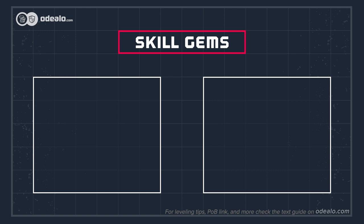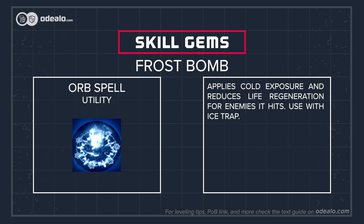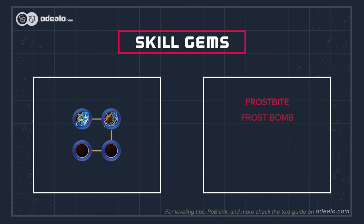Link ice trap with Swift Assembly, Multiple Traps, Added Cold Damage, Trap and Mine Damage, Advanced Traps, Inspiration, Hypothermia, Charged Traps, and Cluster Traps support gems. To deal more cold damage, use Hatred aura. Frostbite curse and Frostbomb are used to reduce cold resistance substantially.